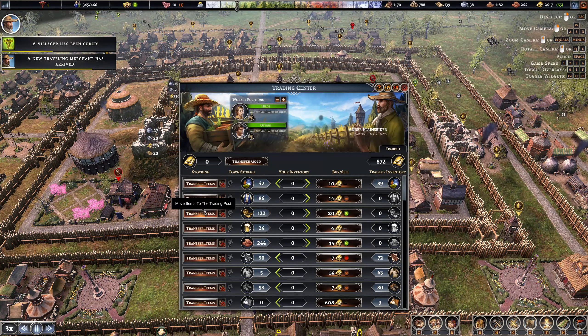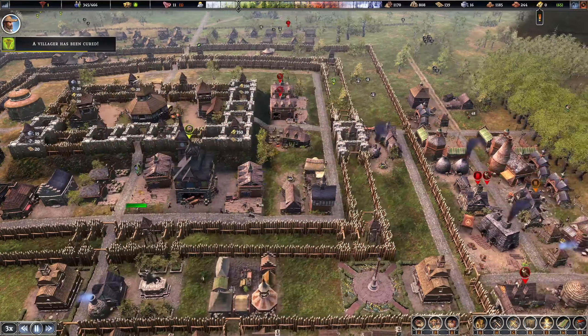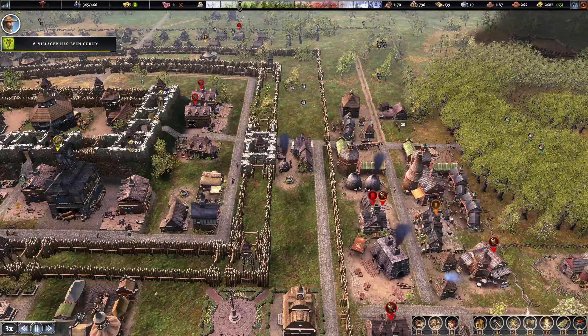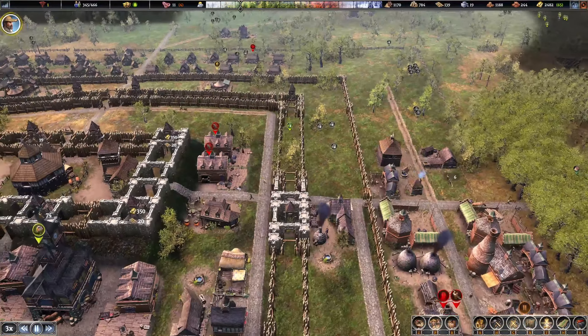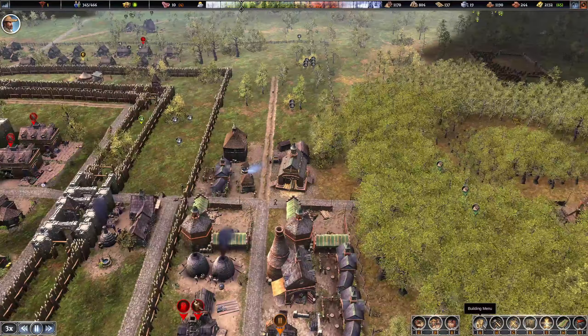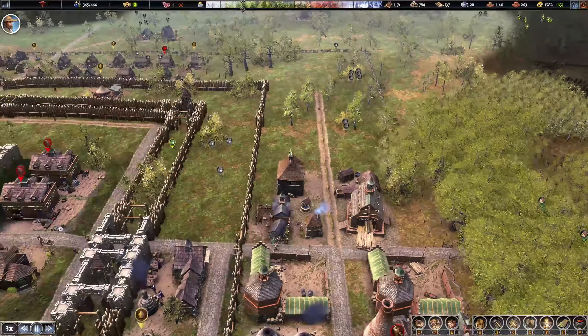You can also get relics from fighting. We really should be getting raided any second now, honestly — it's been a while. But every time you destroy a camp it reduces the timer. That's the thing — Vanquisher actually isn't as hard as it used to be once you start destroying those camps. There we go — fully fenced in.